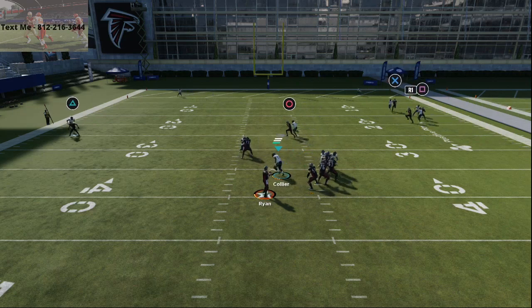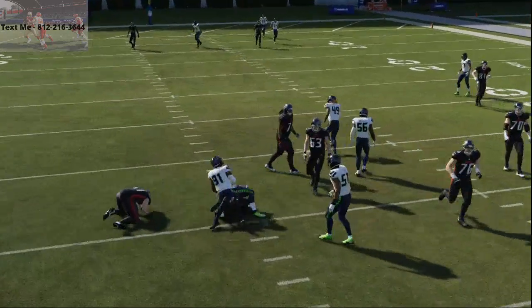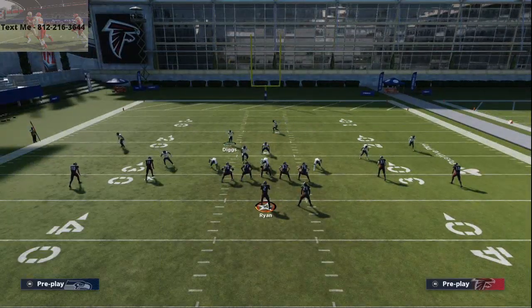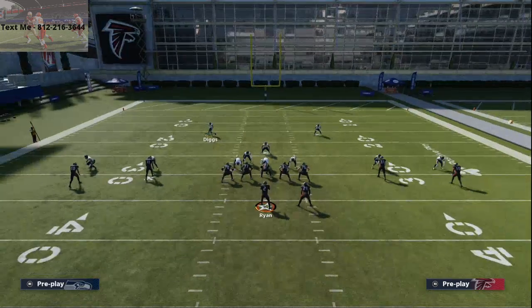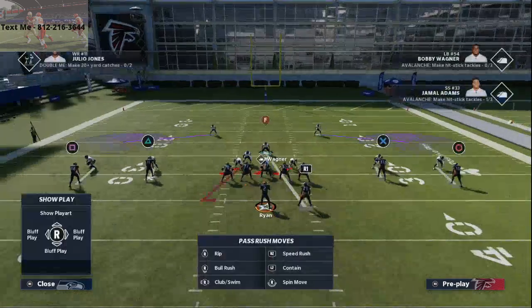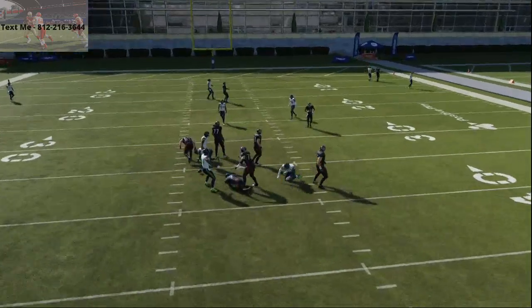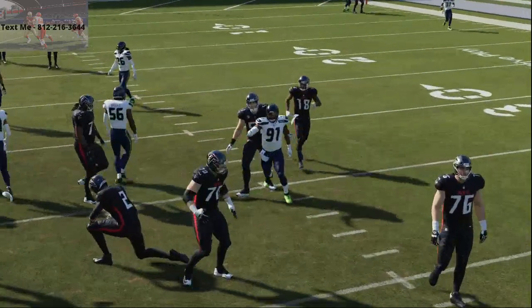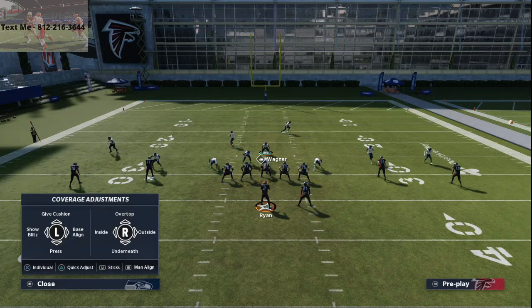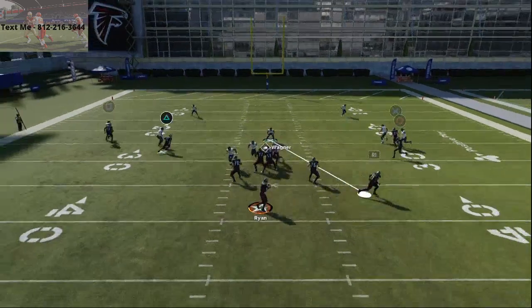I love this defense — I'll sit in it all game. The pressure is not going to come in every single time, but you have really good coverage defense. You're running the meta man coverage, and man coverage just got better because they made it so you can't do certain man-switching routes anymore. That disengaging gap is coming fairly clean at the quarterback — he's going to have about two to two and a half seconds to throw with this base rush.